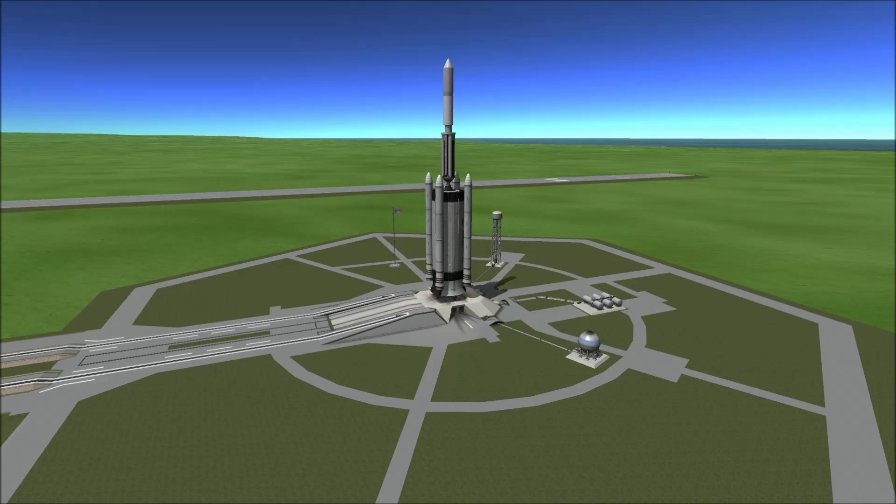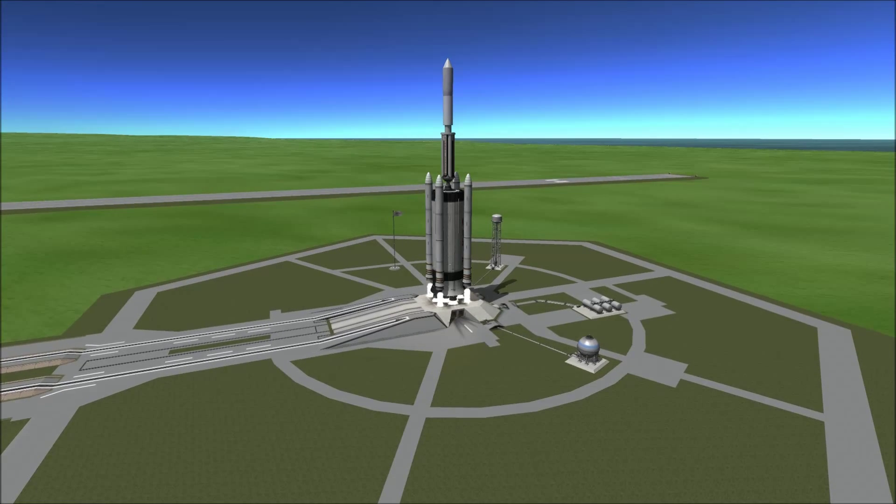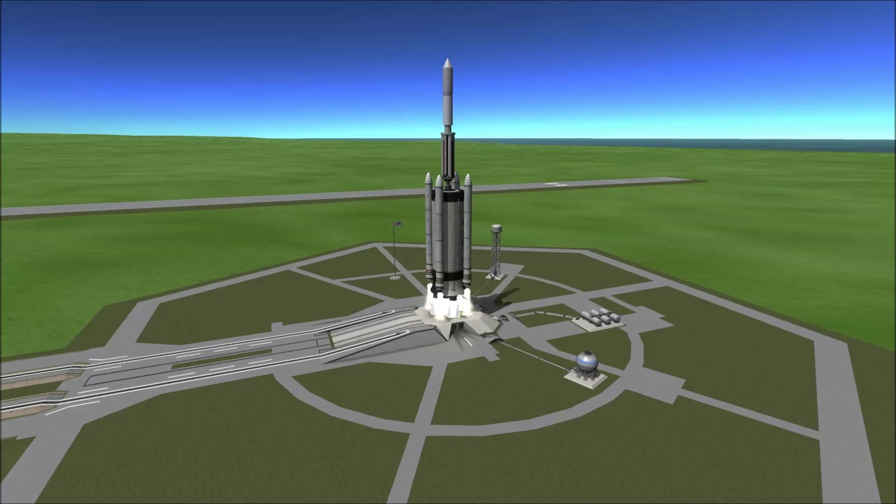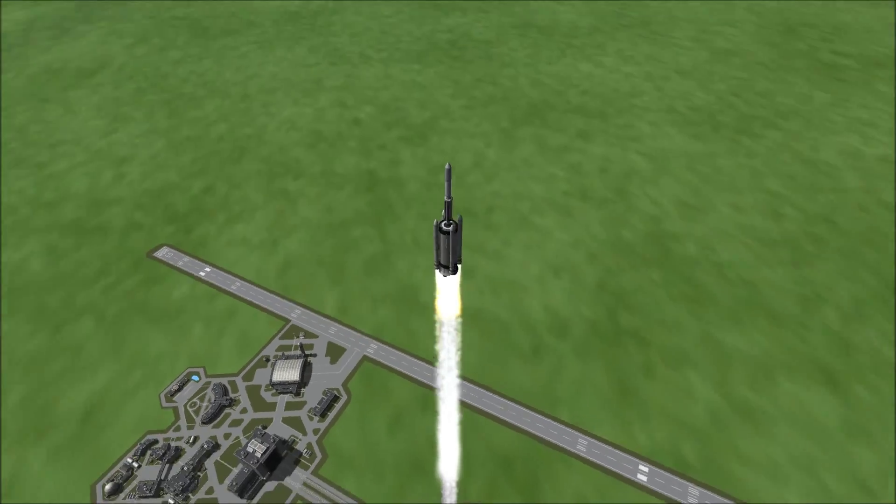Welcome back to SRB Gaming. Today, as part of KSP Real Solar System Episode 10, we are launching a small space station to the planet Mars. You'll see snippets of the entire mission played in cuts throughout this short video.